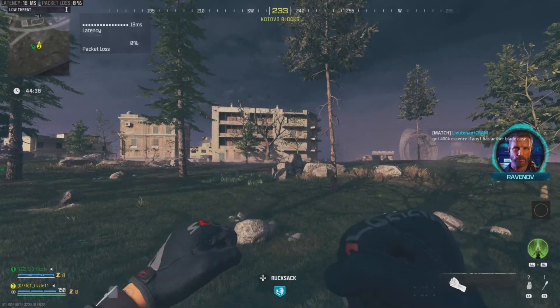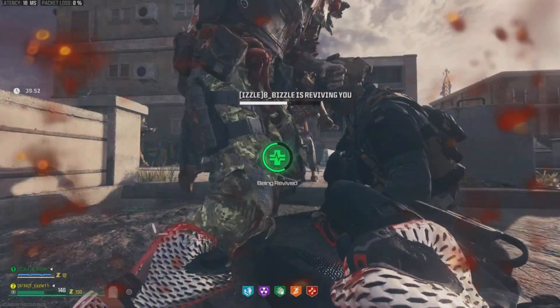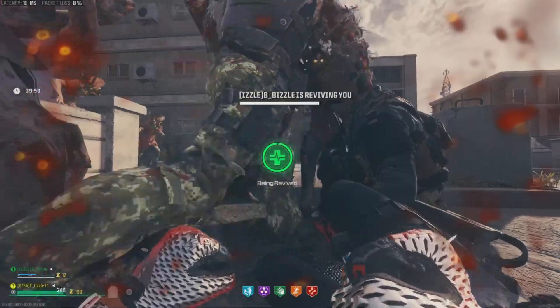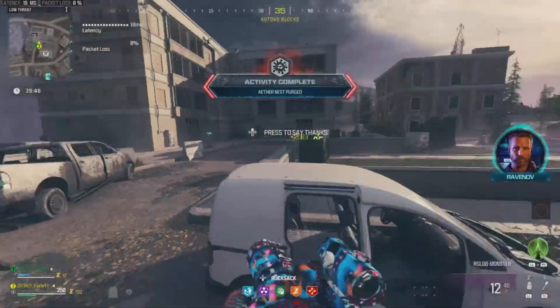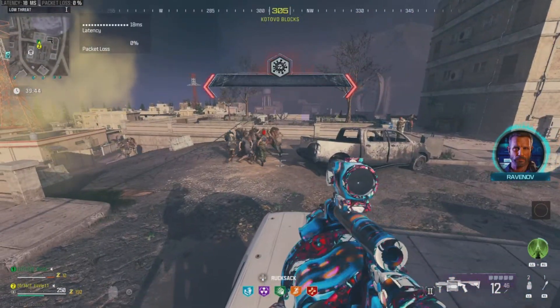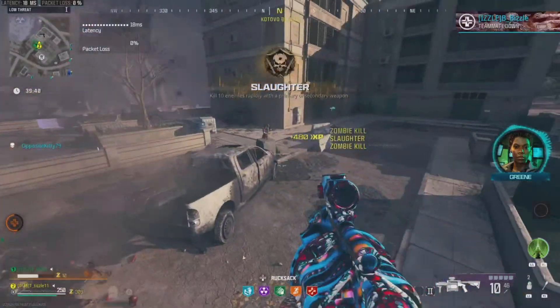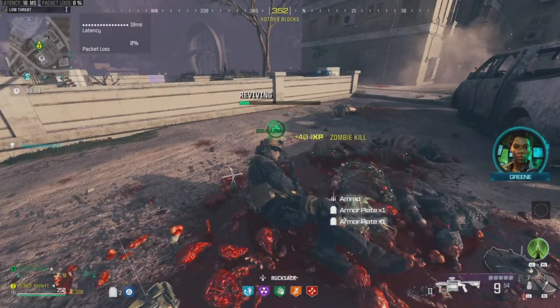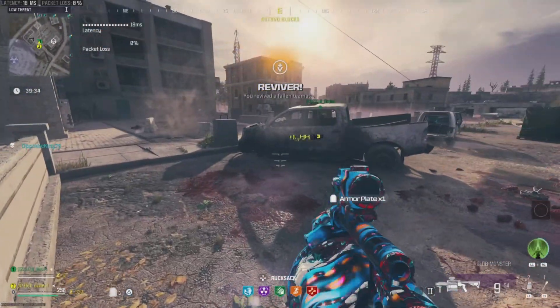Coming in at the number five spot will be Quick Revive. Quick Revive is extremely useful when you are playing in a team because it does exactly what the name states — it can revive your teammates much quicker, which when you are in some of the higher threat zones can be extremely important when you need to quickly pull off a revive. You can see on the screen the difference between reviving without Quick Revive and then reviving with Quick Revive.